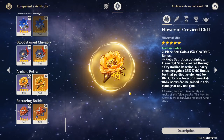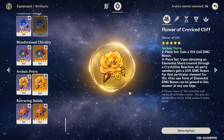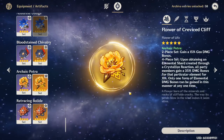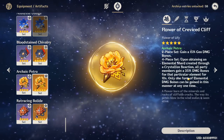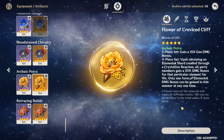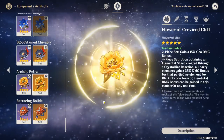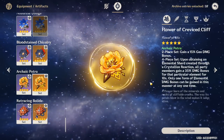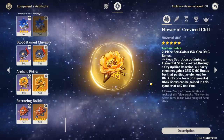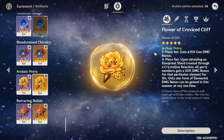Before we get into the meat and potatoes of the video, let's talk about the Petra set, because this is one of the best support sets for Bolide. The way this set works is it gives you a 35% damage bonus for the element of the crystal shard you pick up. There are a few important conditions. You want to make sure the element corresponds to your main DPS. If you're running Childe on Bolide and you have a Geo support like Ningguang or Noelle on the Petra set, you want them to crystallize a Hydro-afflicted enemy to get the Hydro shard.